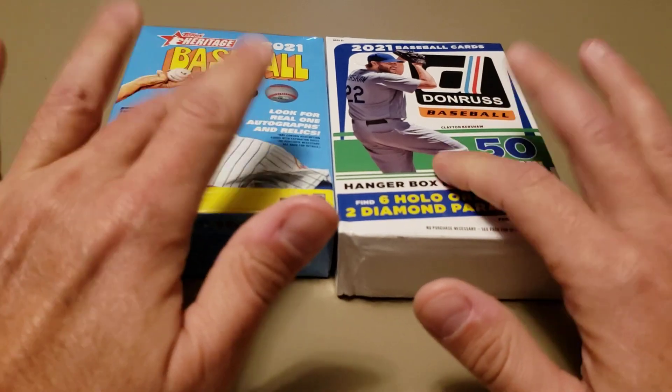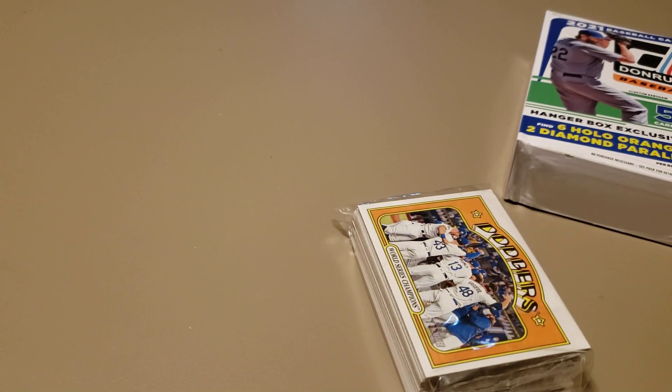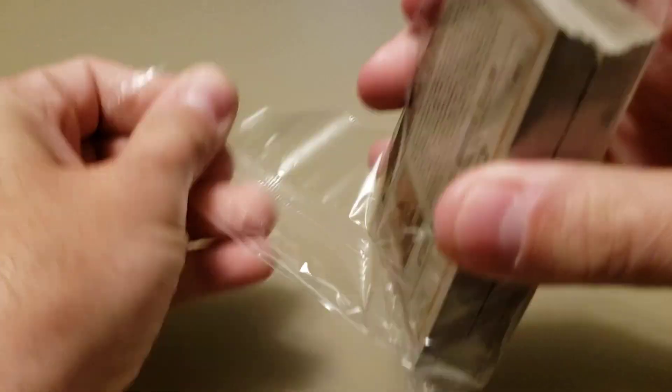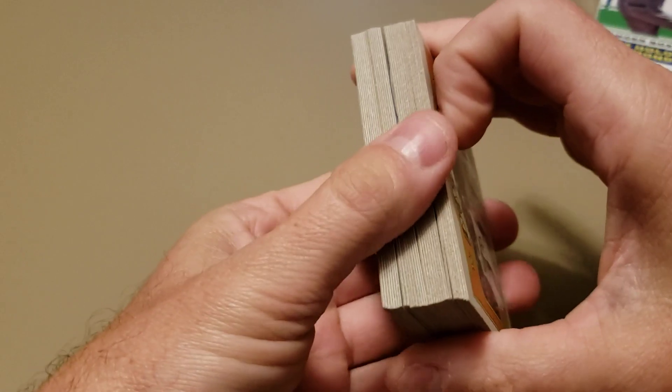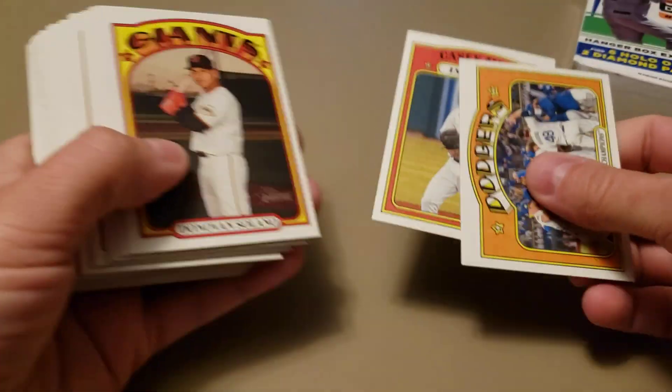Let's go with Heritage first. I've opened a bunch of Heritage already. Got something in there — it's probably a candy lid. Kind of annoyed me a little bit, but I'm sure that's what it is. It's a Walmart candy lid.